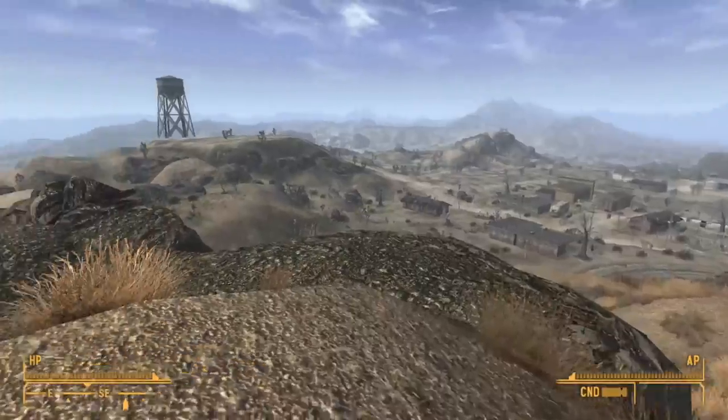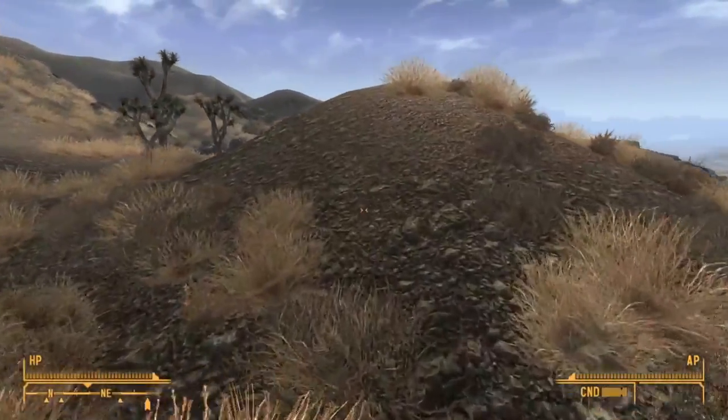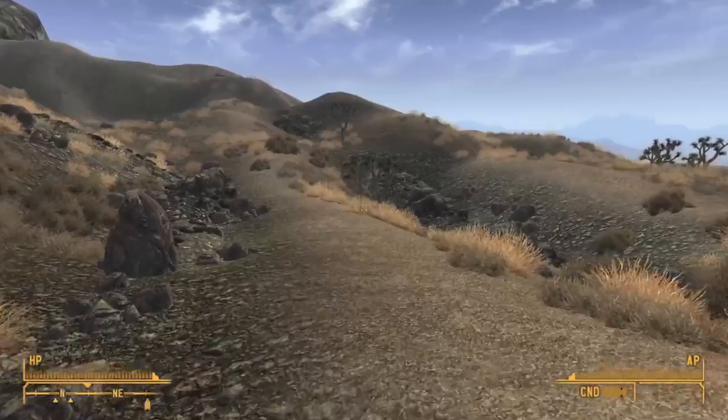Basically, you just go straight up the hill from the gas station. You just keep walking straight. And that's basically it.